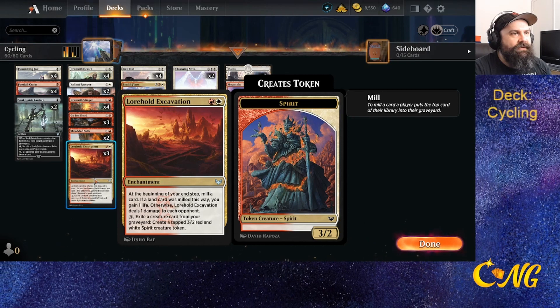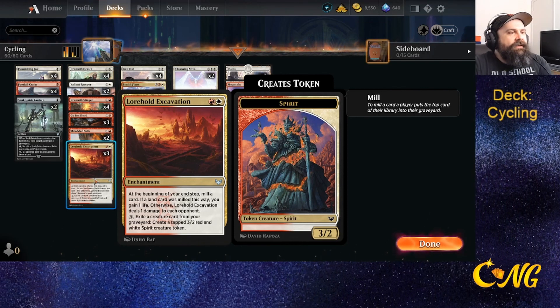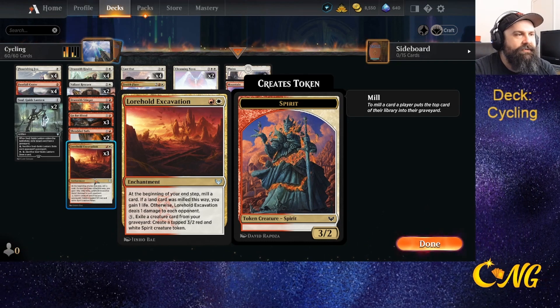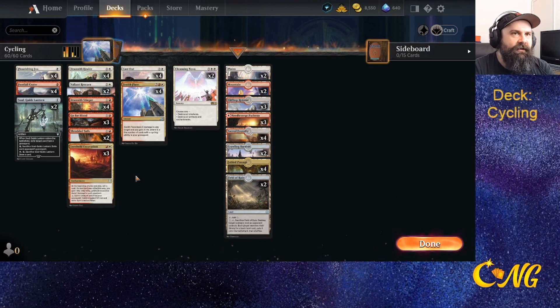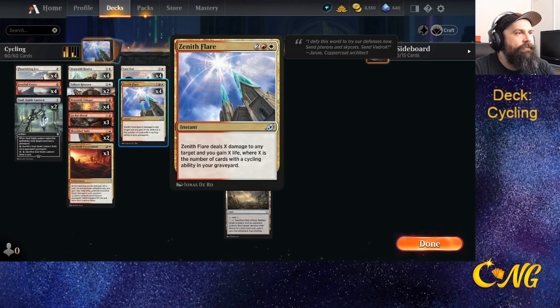I am taking a little bit of a risk where we accidentally mill it into our graveyard with Lurrus Hold Excavation, but I wanted to give this a try. The card makes us — at the beginning of our instant — mill a card. If it's a land we gain a life; otherwise we deal a point of damage to the opponent. It gives us potential life gain to sustain but also some free damage, which might be just enough to put them in range of the Zenith Flare kill.